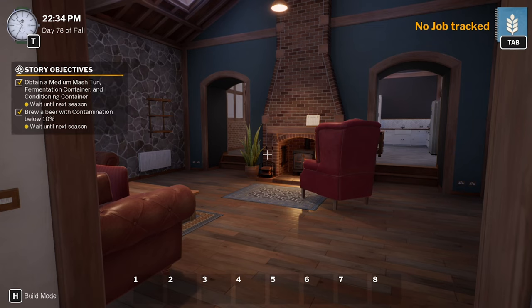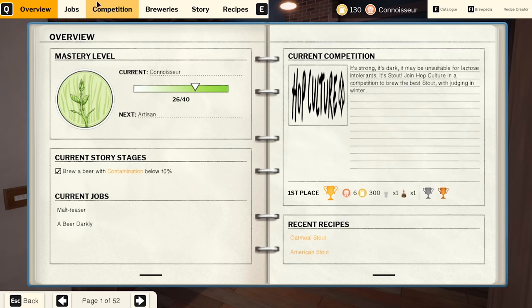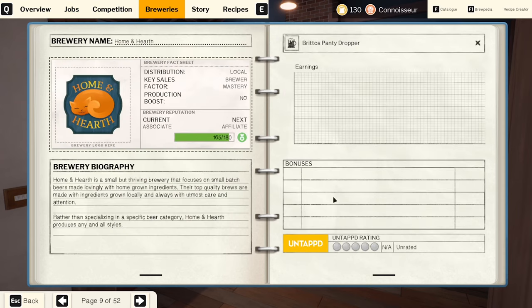Hey guys, Brito here, welcome back to Brewmaster the Beer Brewing Simulator. Here we are for episode number six. We continue on from last one where we did those couple of jobs and we've sent our beer off to the Home and Hearth brewery - Brito's Panty Dropper.